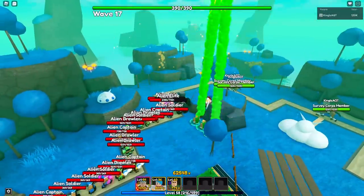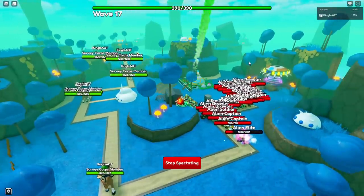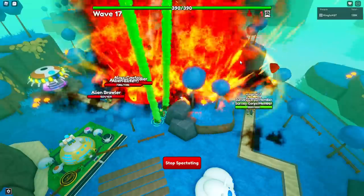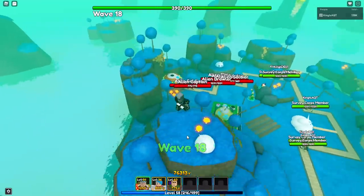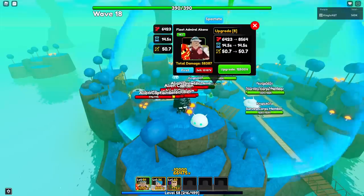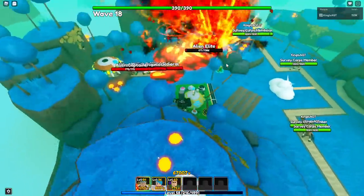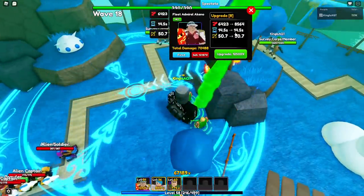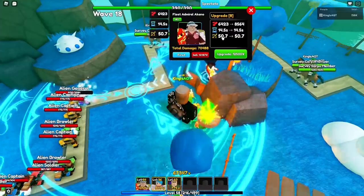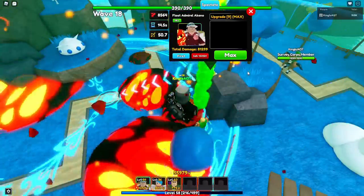That actually looks sick — these animations always look so damn good. First you had a whole volcano, now he's literally shooting meteors at people. Let's go over here to see it better. Meanwhile, upgrading: 5,352 to 6,423. Y'all saw that next big jump. This is his last upgrade — 6,423 to 8,564. He's doing more damage than Broly, I'm pretty sure, but not as much AOE as Broly.